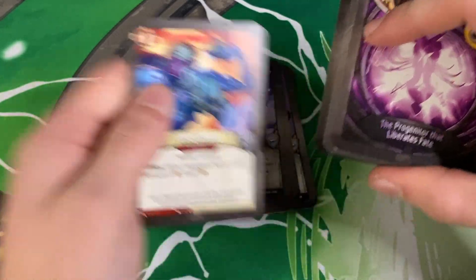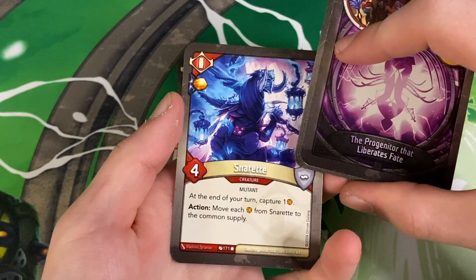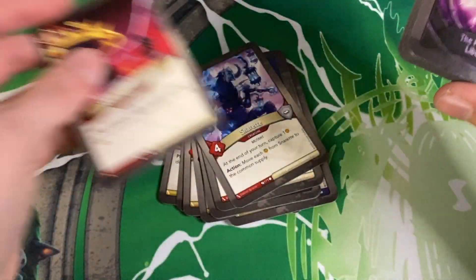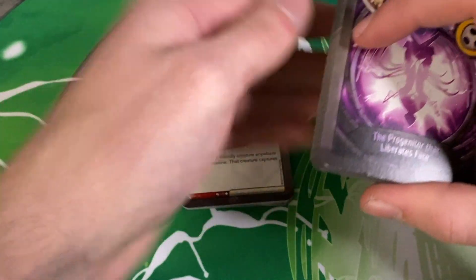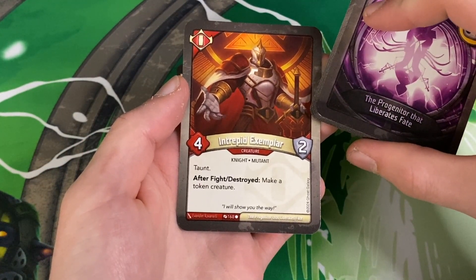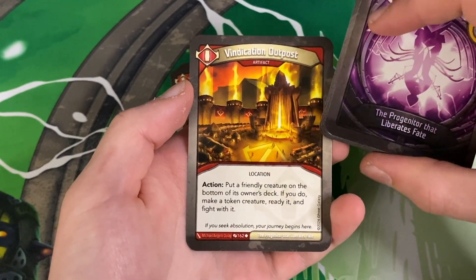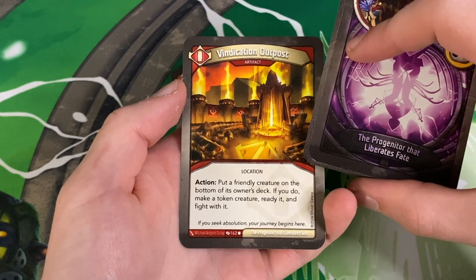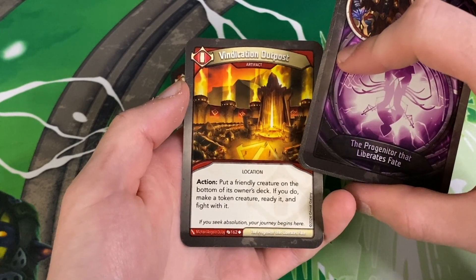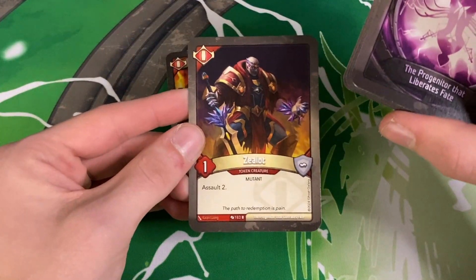Moving on to the Redemption — we have Odd Clod, Subtle Auto with a discard, Snoret with an ember pip, lots of mutants. Shifting Battlefield. Intrepid Exemplar — taunt, after fight, if destroyed, make a token creature. Vindication Outpost — action, put a friendly creature on the bottom of its owner's deck, if you do make a token creature, ready it and fight with it.